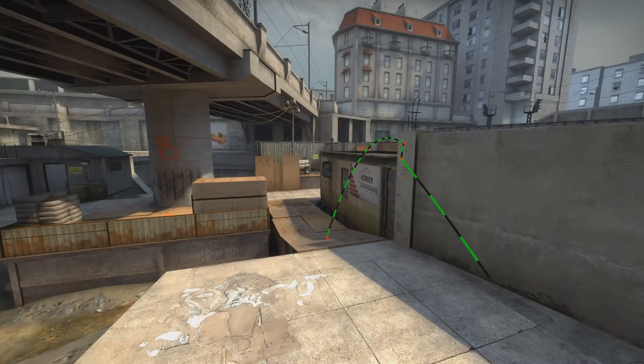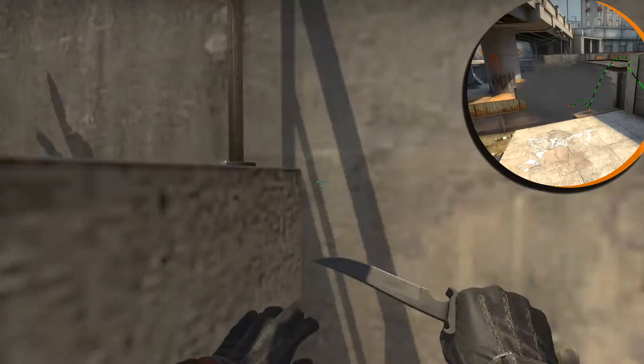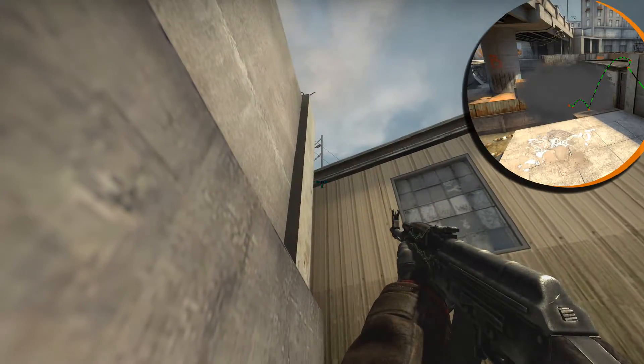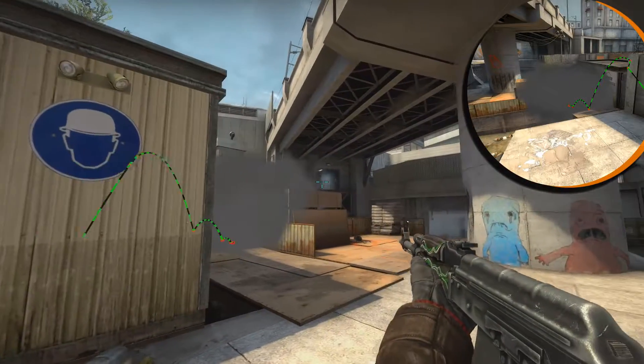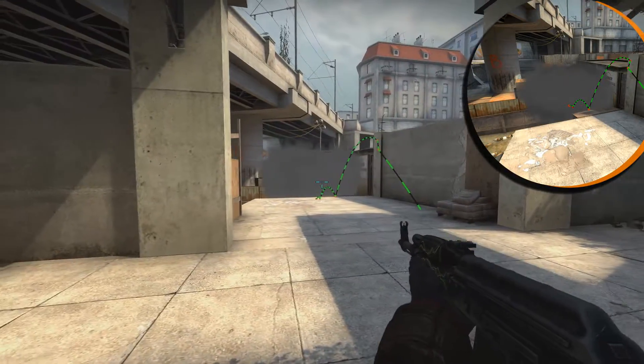Here is a cool smoke you can do to block vision to your short engines. Get stuck to this corner, aim to the pole a little down, and just throw the smoke. This smoke is cool if you want to safely go to B side without enemies coming from every direction. Enjoy.